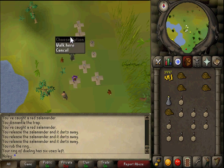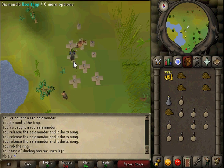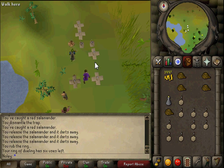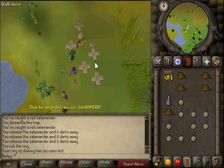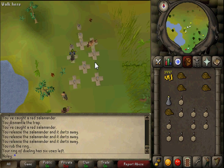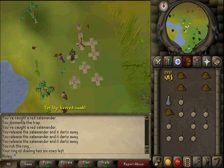Do that until level 80, and then eventually you get five traps and the experience goes way faster. Some people do Red Salamanders all the way until 80 - they are technically better experience up until 80. But once you hit 80, Red Chinchompas are indefinitely better than Red Salamanders. You can get up to around 82K XP per hour from salamanders, but around level 80 at Red Chins you're getting around 95K XP per hour.